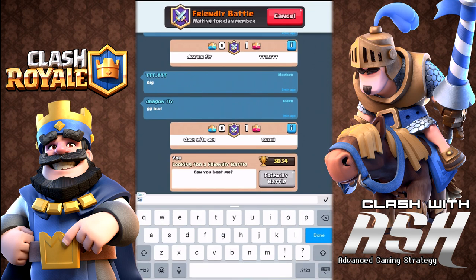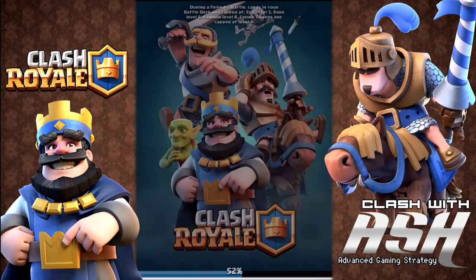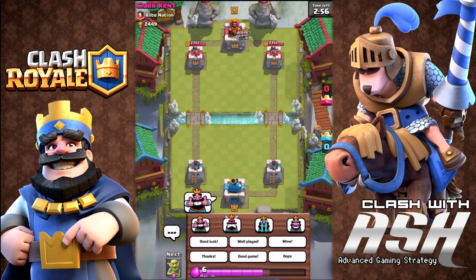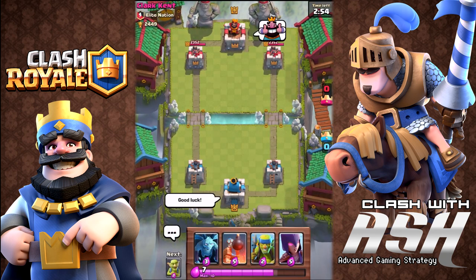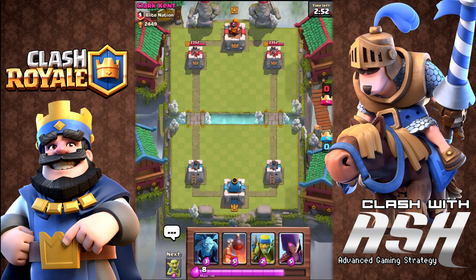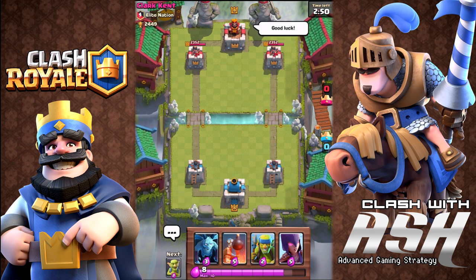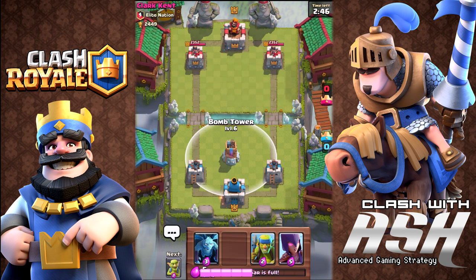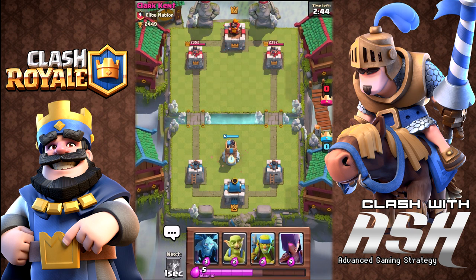Always best to wish your opponents a good game — be a good sport. Now we're playing Clark Kent. The idea here is: don't give up on a deck after one loss. You have to learn how to play the deck. It doesn't necessarily mean you're bad even if you lose two or three in a row. You're going to have your epic winning streaks and your epic losing streaks.